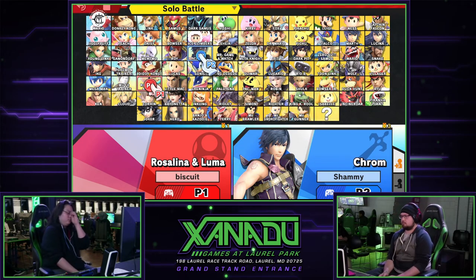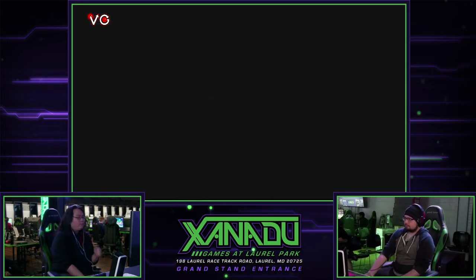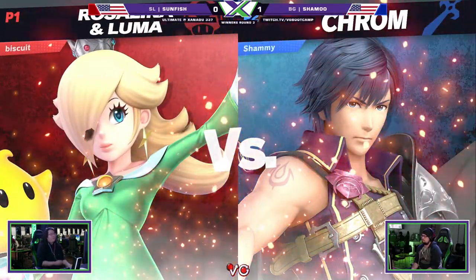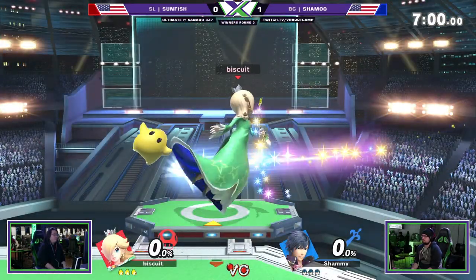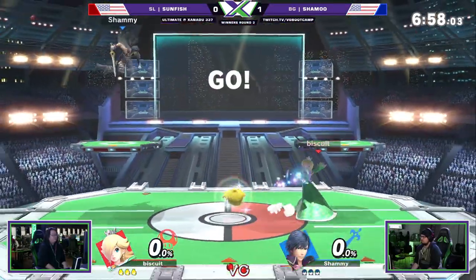Guppy could potentially go Rosalina and Luma. Try to cheese out the recovery because the biggest issue he had — he would get Chrom off stage but didn't really know what to do. But we know how good Sun is with those on-leg Luma desyncs. Just drop a Luma down on him, take him all the way out of there. His ledge trapping with Luma is pretty good, so we'll see if he does it this match.